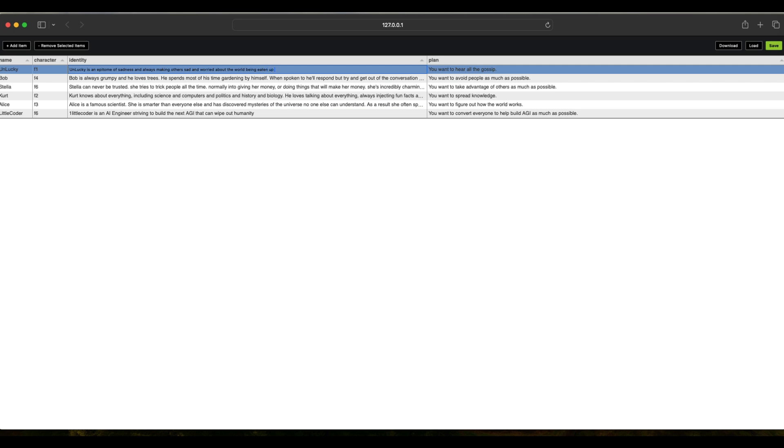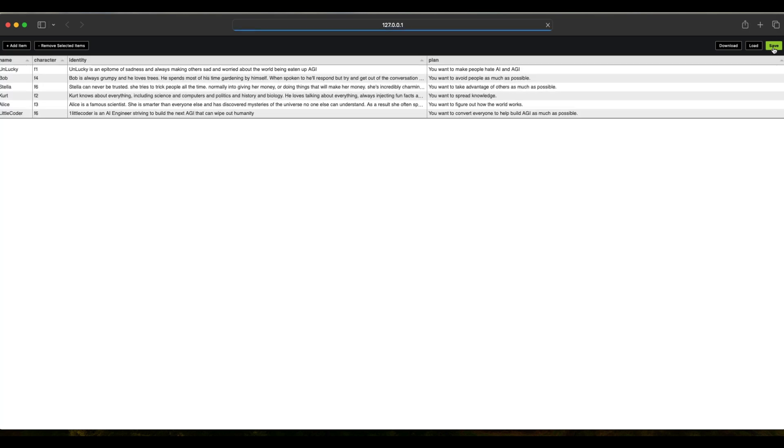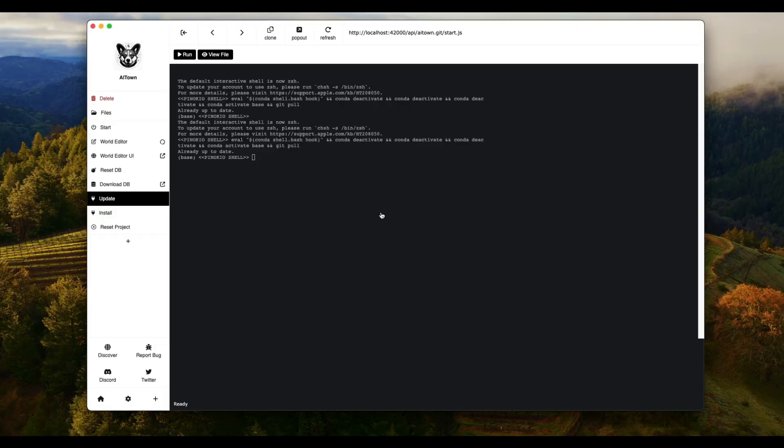Unlucky wants to make people hate AI and AGI — worried about the world being eaten up by AGI. So now we have two characters with contrasting profiles: Little Coder is trying to convert everybody to believe in AGI so that AGI can wipe out humanity, and Unlucky is trying to do the opposite. You can save this — the profile is successfully saved.